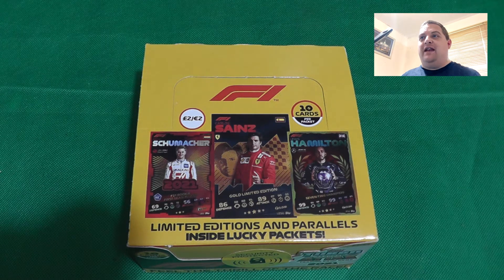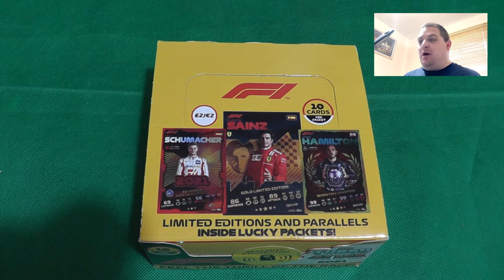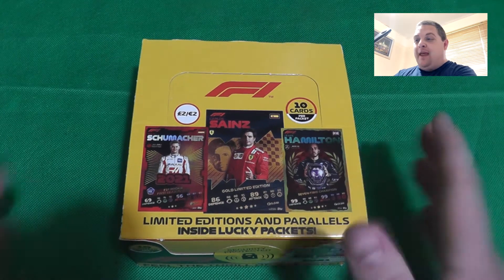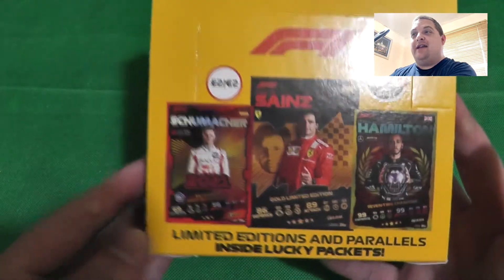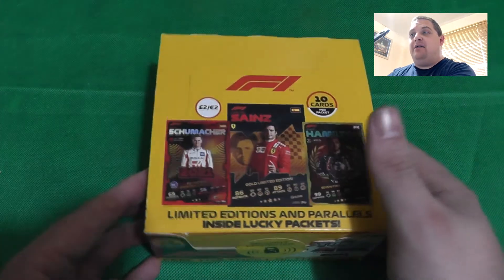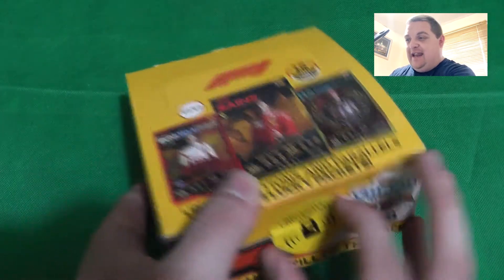Hello everyone and welcome to a brand new video. Today we have a Topps F1 2021 Turbo Attax 24-packet box, 10 cards per pack, and we are guaranteed a limited edition in this box. We'll just show you the sides and the back - 24 packets, 10 cards per pack, one gold limited edition per display box. We've got the Fernando Alonso from the starter pack; it'd be nice to get some parallels in here as well. Let's jump into it!